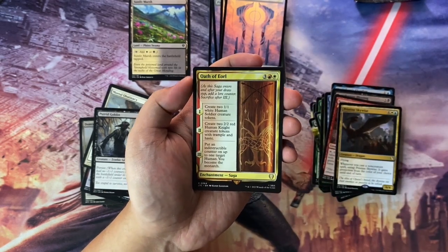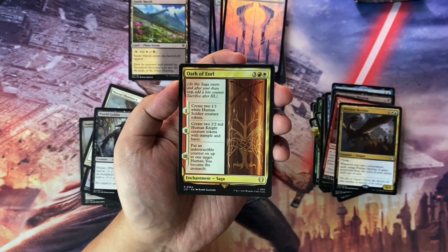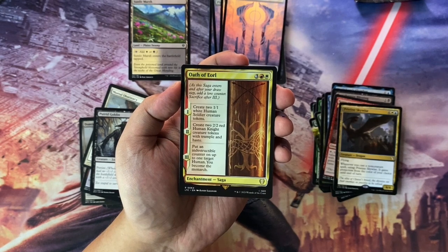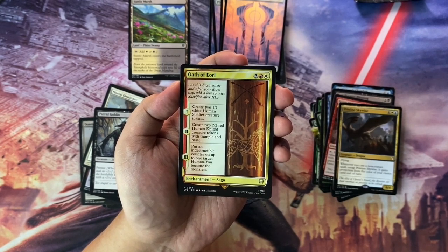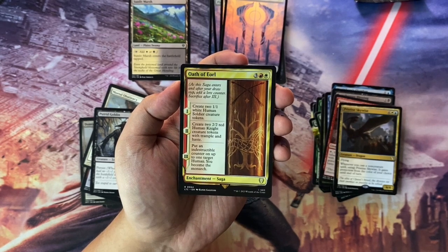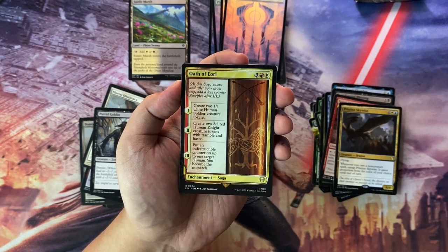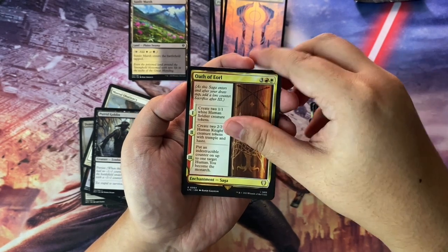Now we have something from the recent Lord of the Rings set — Oath of Eorl. 5 to cast, Boros. Saga chapter one: create two 1/1 white Human Soldier creature tokens. Chapter two: create two 2/2 red Human Knight creature tokens with trample and haste. Chapter three: put an indestructible counter on up to one target Human, and you become the monarch. Nice.